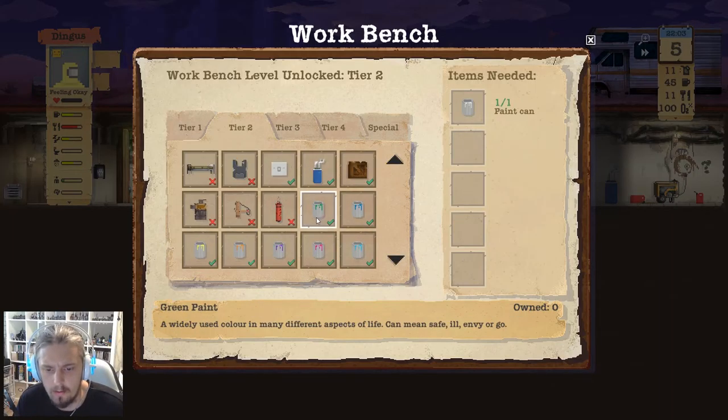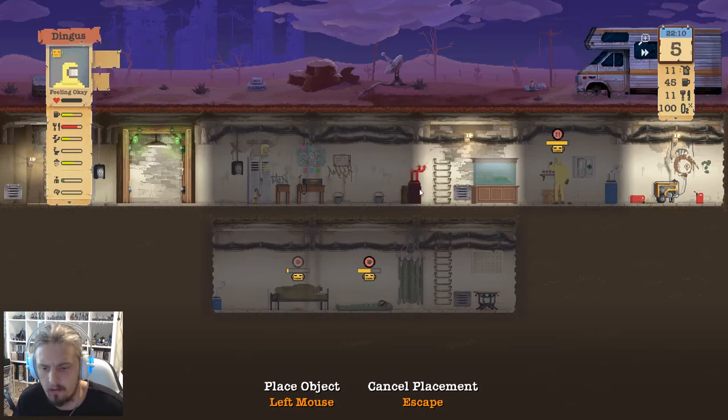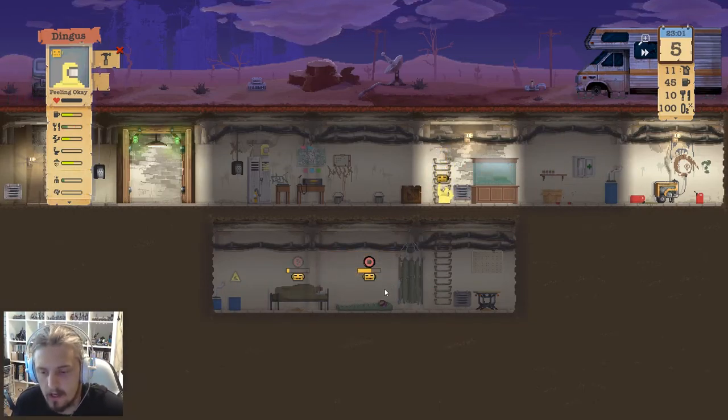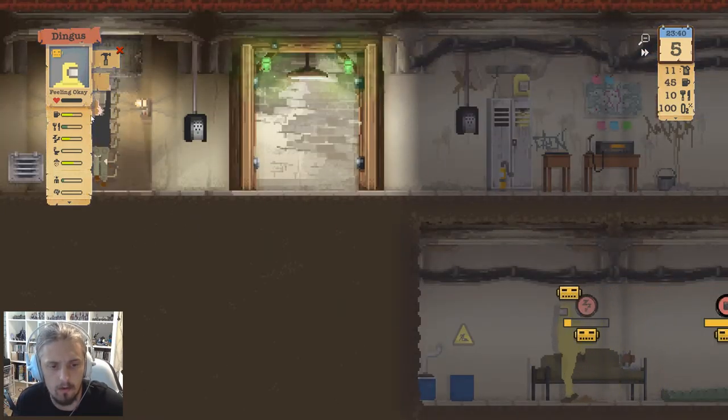I think more water storage might be a good idea just because we've got the materials to do it, so why not. We want to have as much water as we can. He's wearing his stupid suit wandering around everywhere — I'm a fan of Breaking Bad, obviously. Someone's wandering down — we've got a weirdo coming in. Douglas on the intercom: 'Hey, that's a nice shelter you have there, how about I hop in there and join you?'